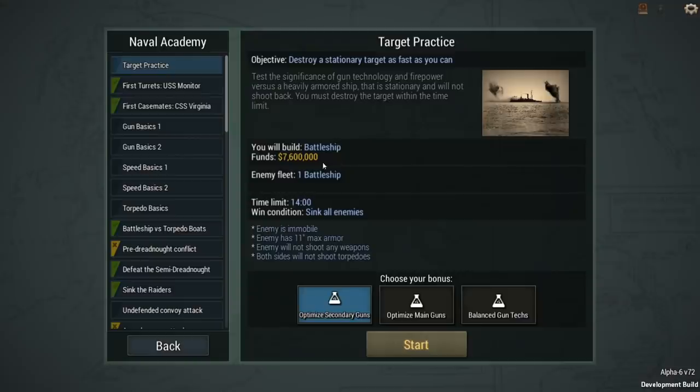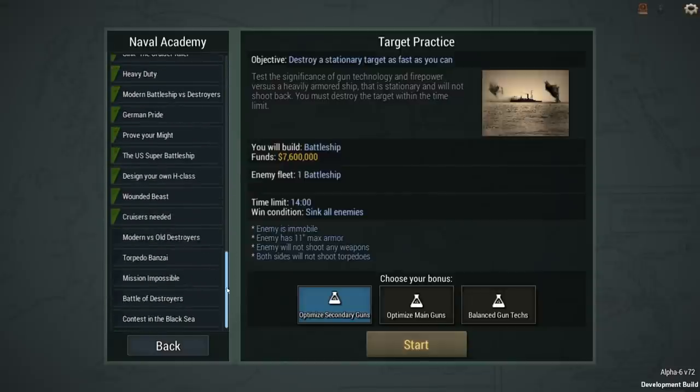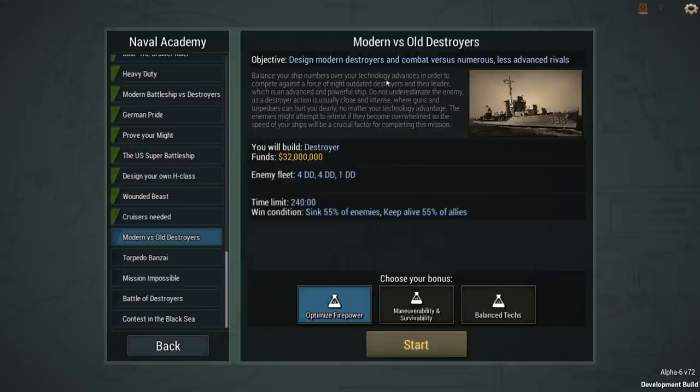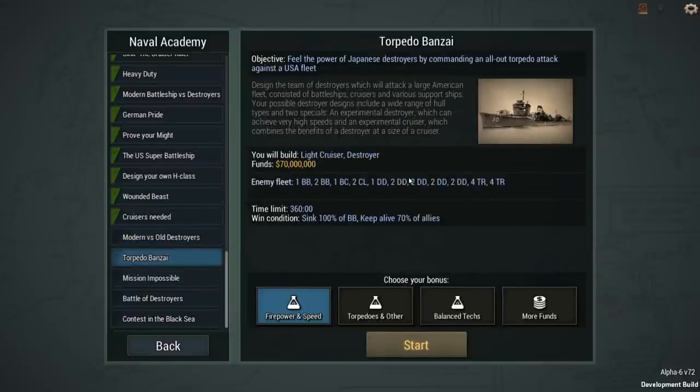Let's take a quick look at the Naval Academy and the new missions. Here they are: 'Modern versus Old Destroyers' — design modern destroyers in combat versus numerous less advanced rivals. 'Torpedo Banzai' — a fleet of powerful Japanese destroyers launching an all-out torpedo attack against a US fleet that has three battleships, a battlecruiser, two light cruisers, about nine destroyers, and eight transports.